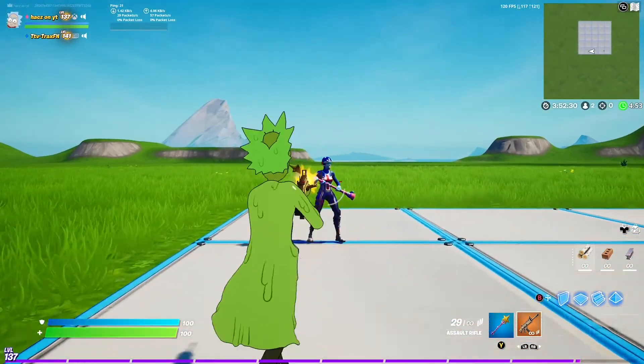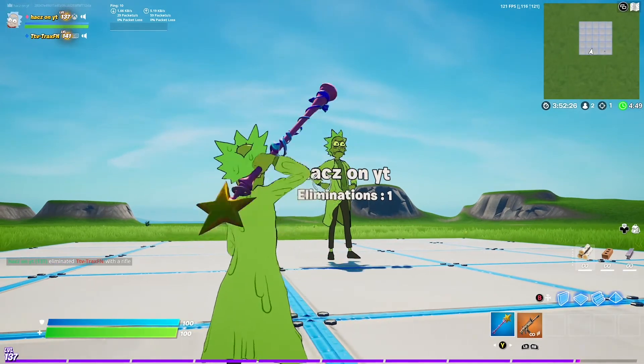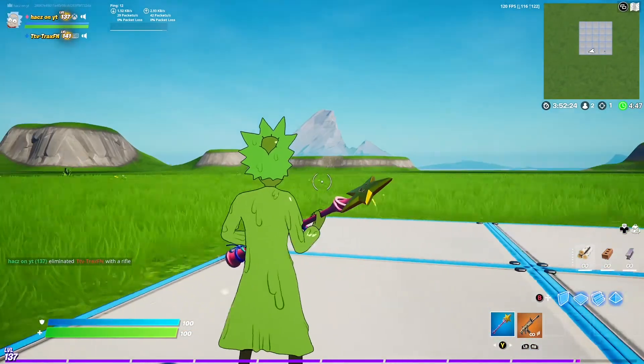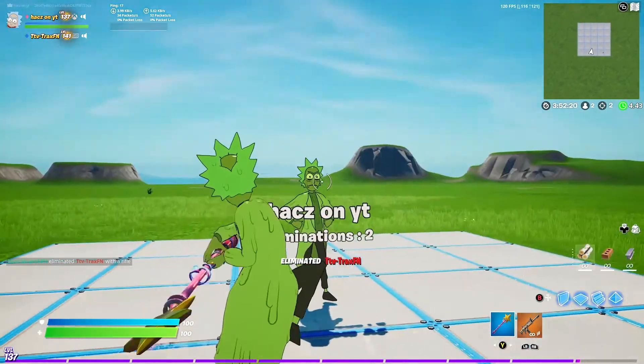My friend here is going to help me out to test this, so when I kill him it appears on there and it says I've got 1 elimination. And it updates straight away as you can see.